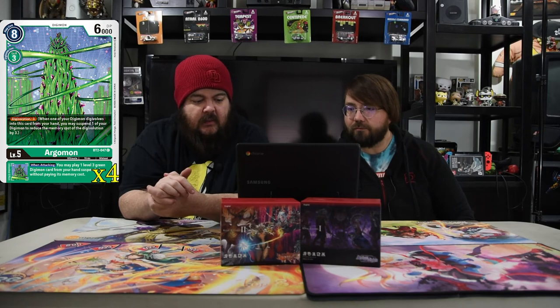Next we have Argomon — level five, eight drop, 6,000 power for Digivolution of three, with Digisorption negative three. Whenever one of your Digimon digivolves into this card from your hand, you may suspend one of your Digimon to reduce the memory cost of the Digivolution by three, so he can digivolve for free. And when he attacks, his inherited effect is: when attacking, you may play one level three green Digimon from your hand suspended without paying its cost. So he gets to put in free tapped dudes, which gives you free digivolve targets and more dudes to tap with next turn. He's super strong — so strong that he's getting restricted on April 1st. We're going to show him in all his full glory before it gets restricted.